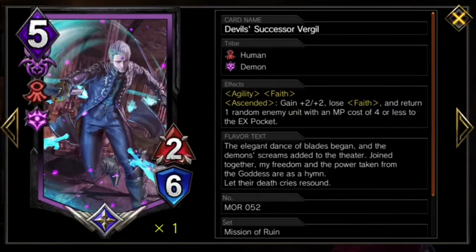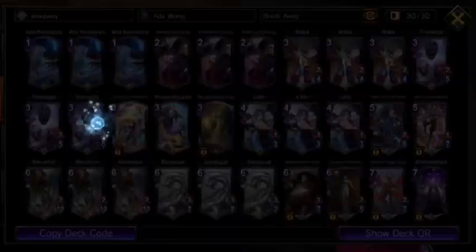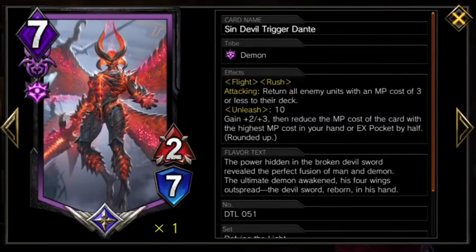Next we have Devil's Successor Virgil, a potential game ender as a 4-9 with Agility, who unfortunately we don't really want to Breakaway into unless he gets some buffs, because he's only at his strongest when ascended. We also have his not-so-wacky for once brother, Sin Devil Trigger Dante, one of the most powerful cards in all of Teppin, potentially winning entire matchups the second he's played thanks to his attacking effect. This is so powerful, especially when it hard counters the ever-meta-changed form, that his other effects are entirely a bonus. His unleash makes him even more of a win condition than he already was, and even halves your most expensive card in hand. Other than the Arch Assassin, this is our strongest effect to loop with Breakaway.